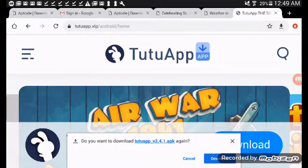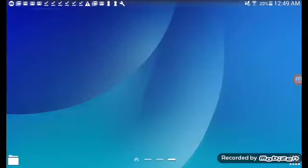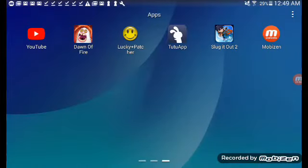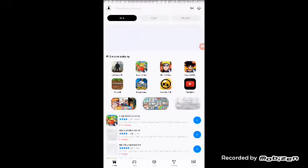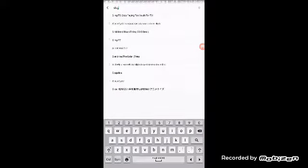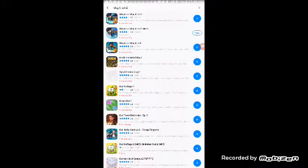You have to click download, and when it's done you just click open. I already done this so I don't need to do it again. Once you have that, go into it and search Slug it Out 2, then choose the mod.